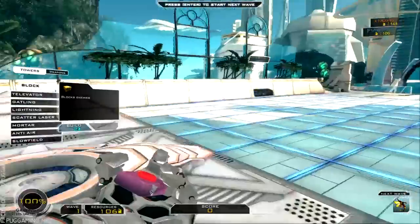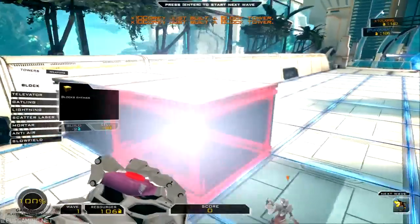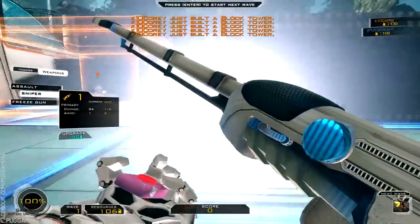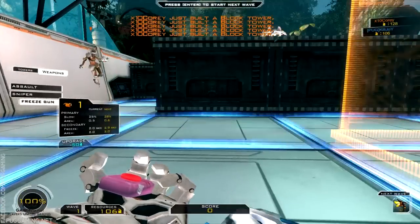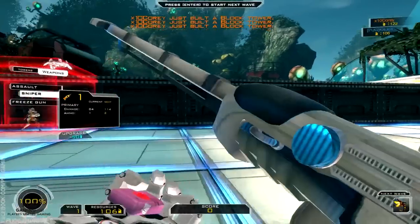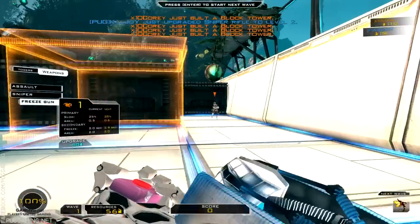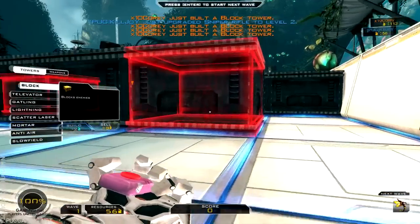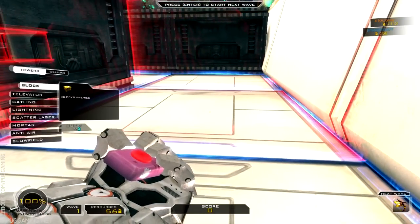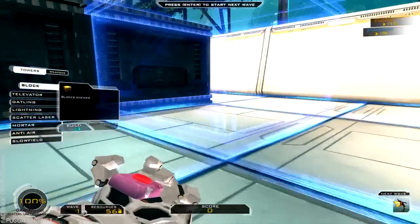Let's make the maze a little longer — we'll just do a standard back-and-forth maze for the first run through. I upgraded my rifle again. You're almost out of money. I want to build a block. Oh no — yeah, you can't completely block them from getting through.